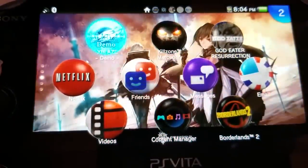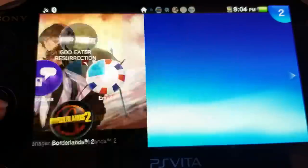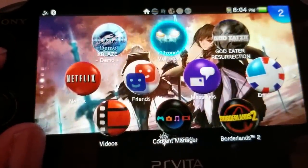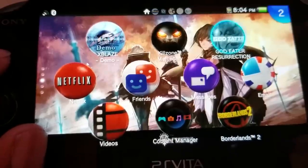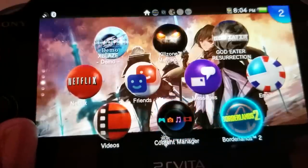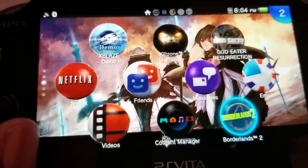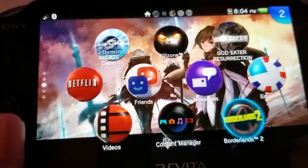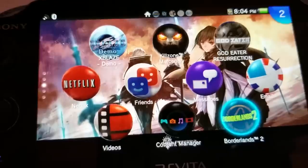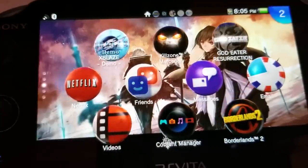X-Blaze demo — I said I wasn't into visual novels, but I was willing to give them a shot and was going to try this demo. But I don't think I ever actually started it. Still not on that visual novel life. Borderlands 2 — oh my god, this game runs like absolute trash. Trash is actually an insult to how bad this game runs on Vita. It's remarkable that they got a full game like Borderlands 2 on here, but it honestly made me sick from how much the frame rate chugged. I would get physically ill from how badly the game ran.